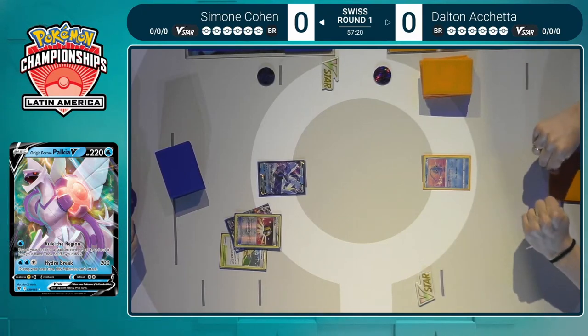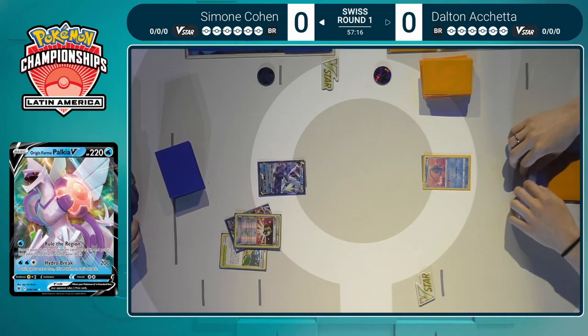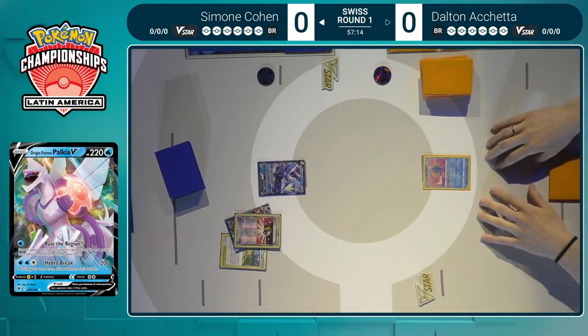Kyurem is one of the more powerful decks — it has no real damage cap, dealing 120 damage and then 50 for each energy that you discard from it. So in theory you can one-hit KO just about anything in the format, but it's just about how often you can stream those attacks together. It's very costly to discard all those energies that you worked so hard to get into play.